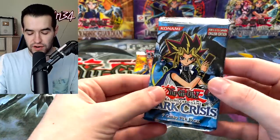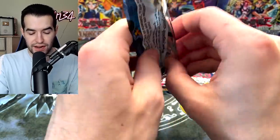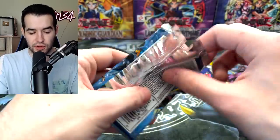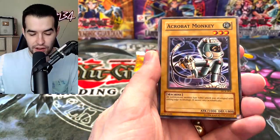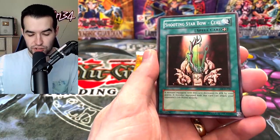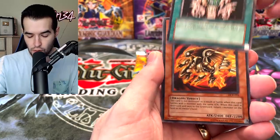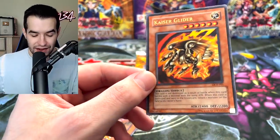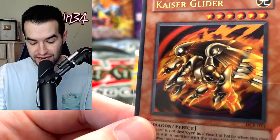On to Dark Crisis. Hopefully nothing else is damaged like that — that was unfortunate, right out of the tin with a bottom ding. Fortunately it wasn't a foil though. We've got Battles Guard, a legendary card. Acrobat Monkey, Sasuke Samurai number two, Shooting Star Bow Seal. And oh — Kaiser Glider! We've got another ultra rare. Kaiser Glider, this guy's pretty cool looking. I always did like the way this guy looks.